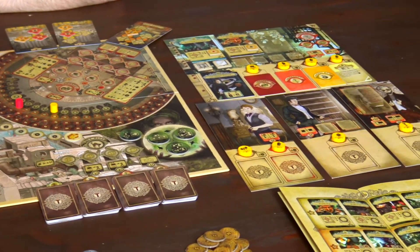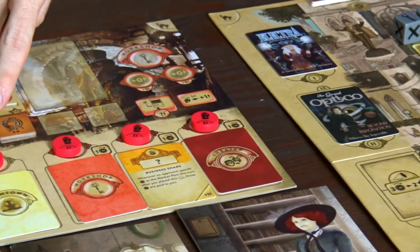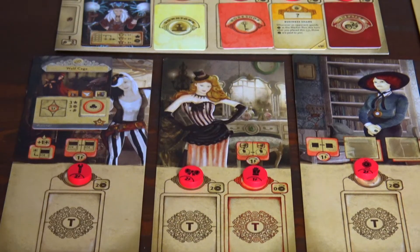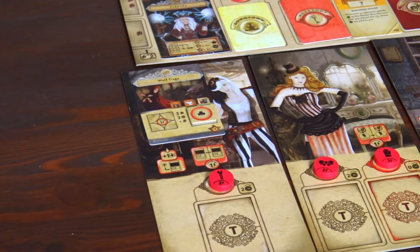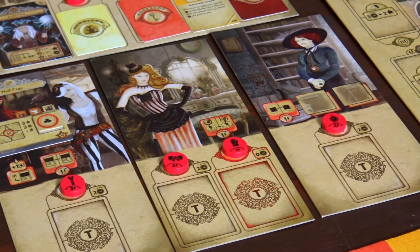Trickerion uses a worker placement system that is a clever combination of simultaneous action programming and action point allocation. The game features five different worker types: apprentice, manager, engineer, stage assistant, and the magician, each with their own action point values and in-game bonuses.